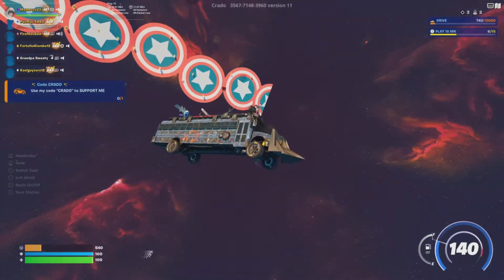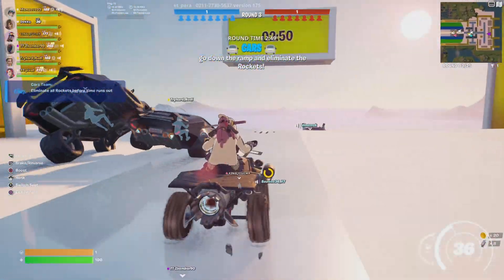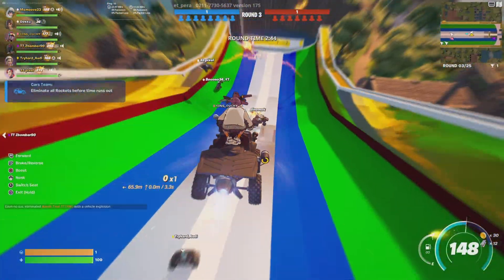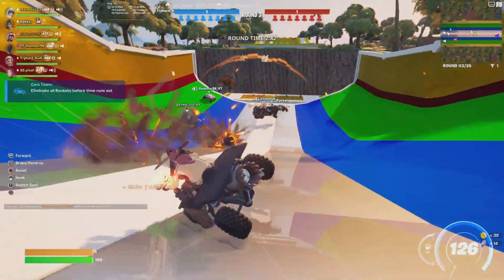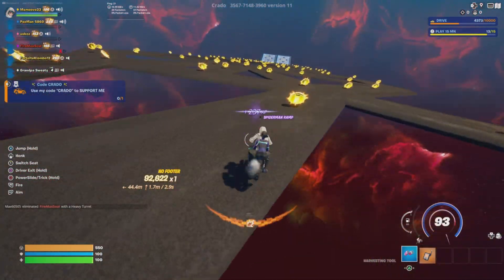They also added four brand new augments. Bean Key Master which grants you two keys for opening hollow chests. Last Shot which makes the last two bullets of your pistol deal increased damage. Exotic Grab Bag which gives you a random exotic weapon. And finally Sniper Surplus which gives you one extra ammo to your sniper.